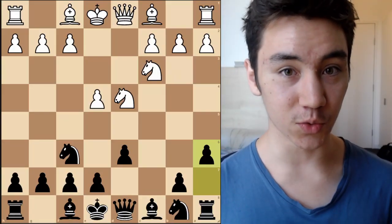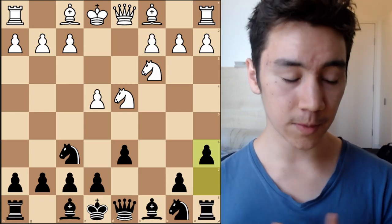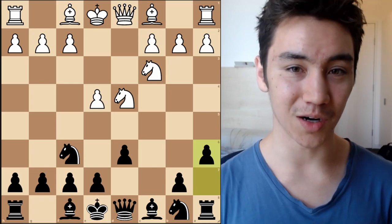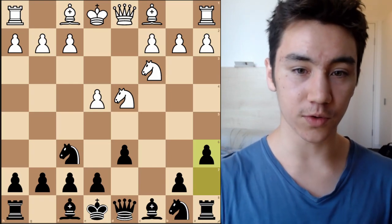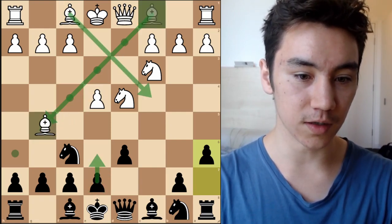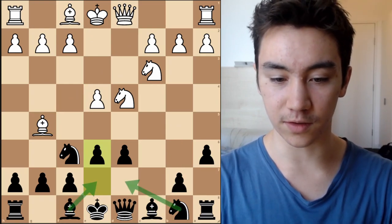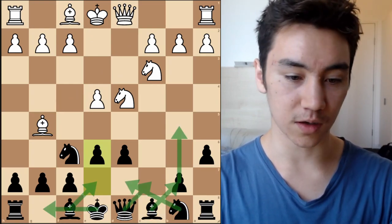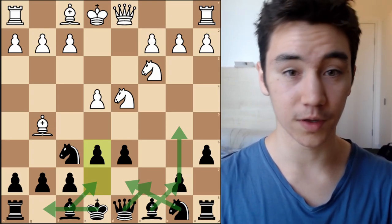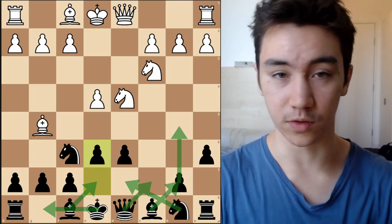Now, where is Black going to put their pieces? Against Bg5 or Bc4 where we play e6, the rule of thumb is we're going to put the bishop on e7, knight on d7, queen to c7, b5, bishop to b7, and castle short — that's our general setup. The move orders will vary a little bit depending on the exact moves White plays, but in general that's going to hold true.